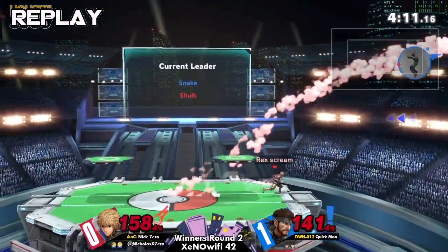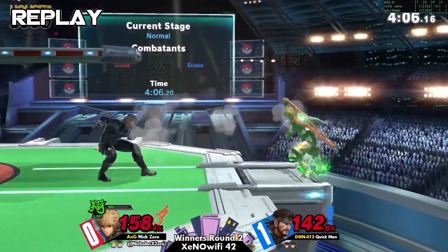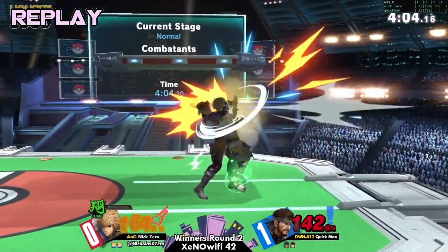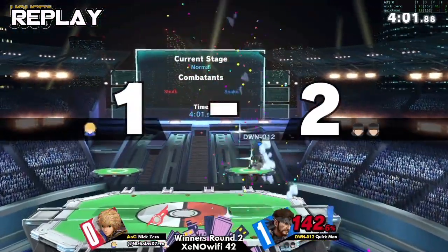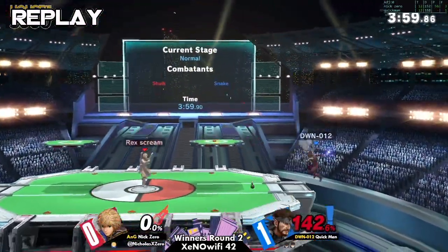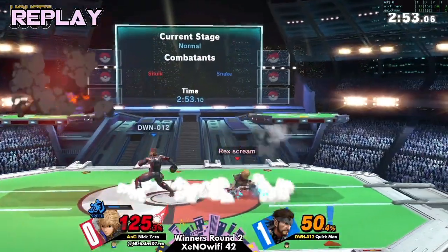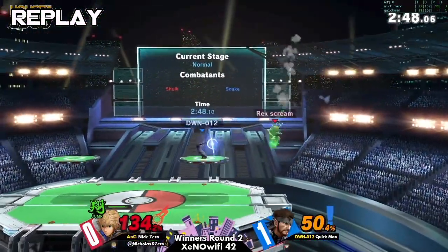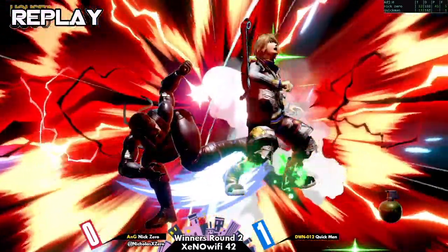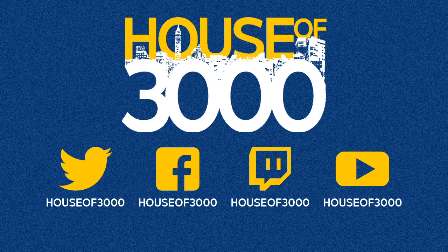Oh it looks good — nice up tilt, boom. Pretty good stuff from both of them, good showing from both characters. Nick Zero's Roy and Shulk were definitely competitive — it wasn't a wash, both players were pretty close. Quick man was just able to edge it out for this set. What I like most about Nick Zero's Shulk compared to his Roy was definitely the offstage game, just going out there. The Monado arts helped, but even without them he was out there going for down air spikes and cross slashes, some pretty good ones.